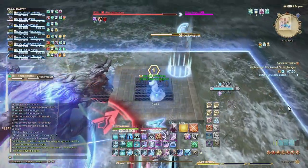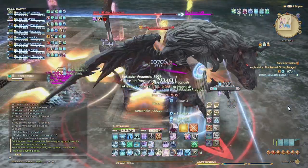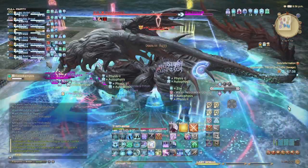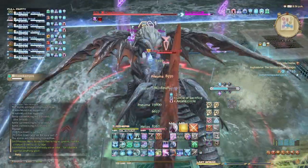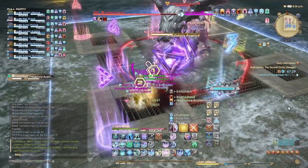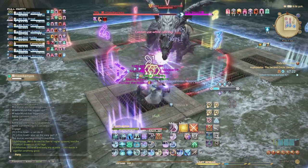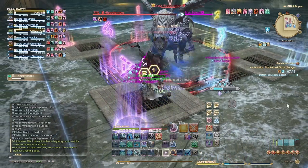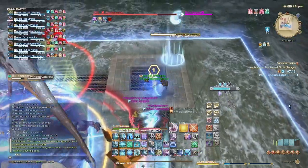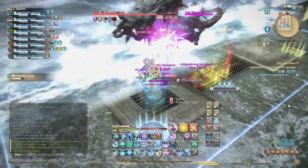It's sort of a give and take knowing how much mitigation to provide — you need a firm grip on how much to shield or mitigate and not go overboard. Just like with Scholar, you don't want to waste mana or casting time over-preventing damage that you could otherwise be dealing. All in all, Sage is an incredibly versatile and practical healer in many different situations. It may take time getting used to Eucrasia or Phlegma, or just being more mobile as a caster, but they give Sage an incredibly high skill ceiling — which is a good thing.